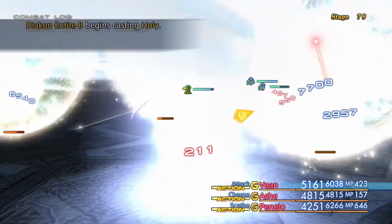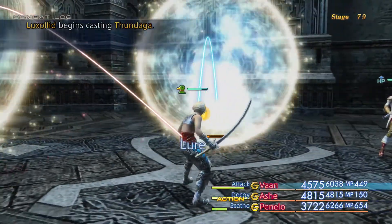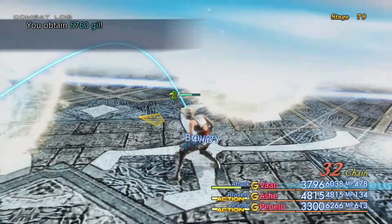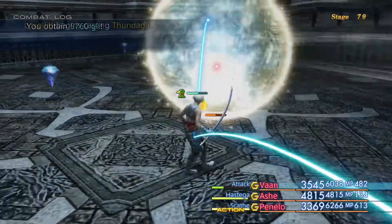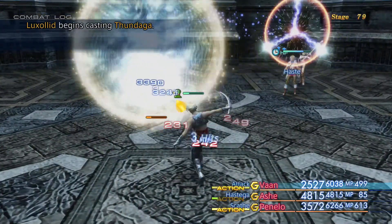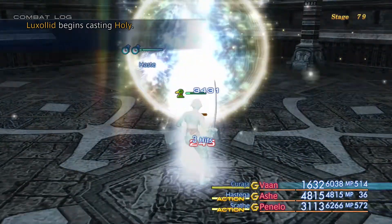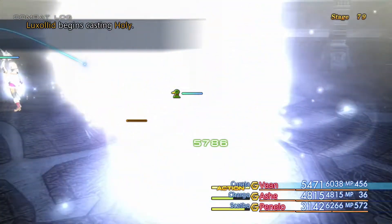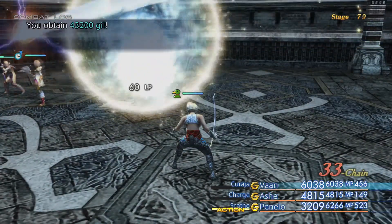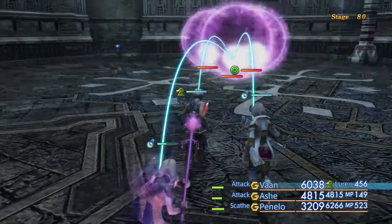As usual, we'll be taking care of the adds and then the named enemy — it's not really a boss. A lot of these fights in this particular set of stages is really about mitigating damage. There's a ton of damage that's going to be coming your way, and if you're struggling with these fights, it's probably because you're not absorbing enough damage. So just check your equipment — make sure you are actually able to absorb the elements that are coming at you.